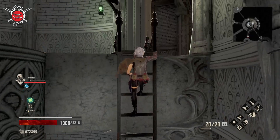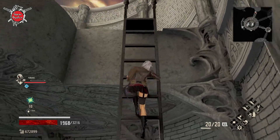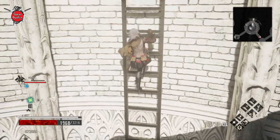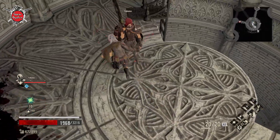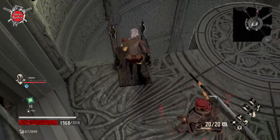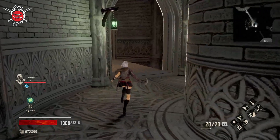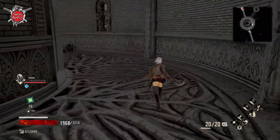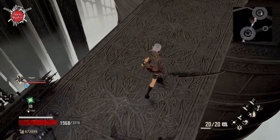If I don't remember incorrectly, in the roof there was no other path — just the chest. Let's check it just in case. Yeah, just the chest. Let's go back down and go inside the room.